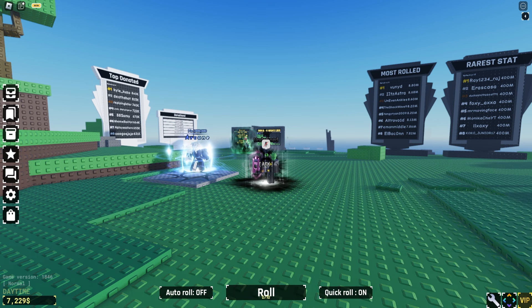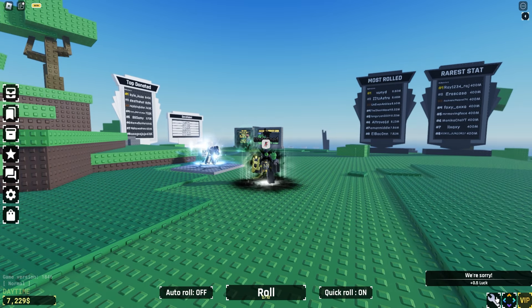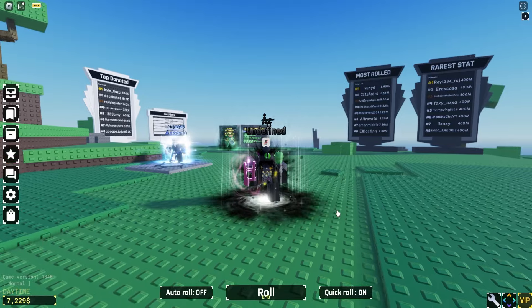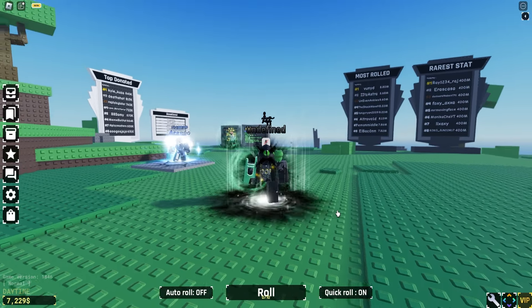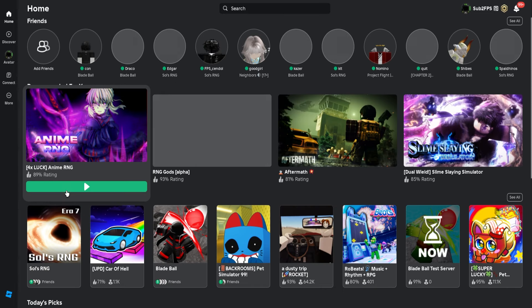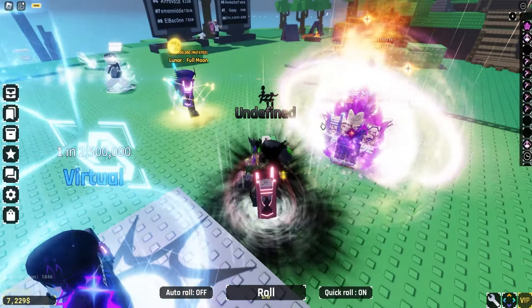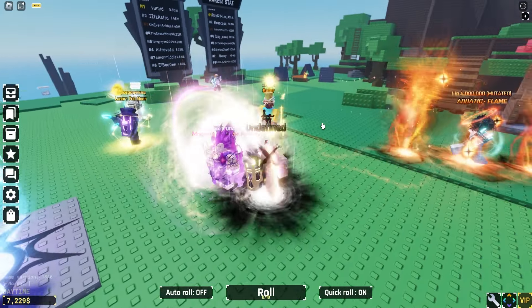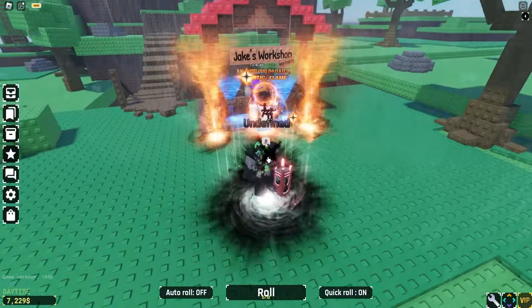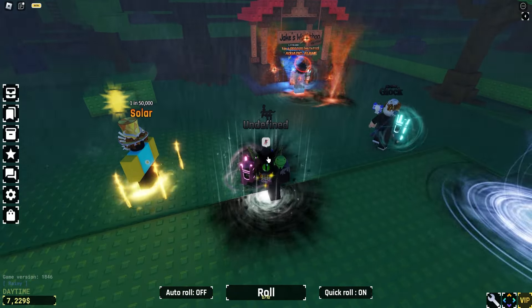They also did a small update hotfix — a 'we are sorry' buff added for 15 days, giving a 0.5% luck boost. I'm trying to get into a server that has the new hail biome but it's really hard to find one right now. As you guys can see, this is the new aquatic flame rework — it looks amazing, better than the old one.